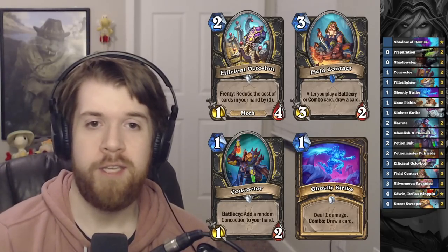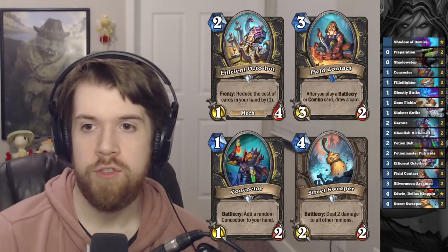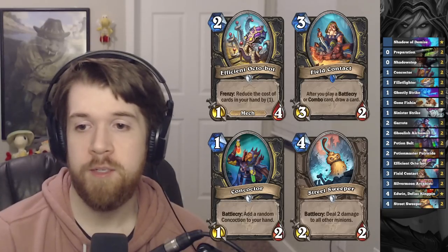Finally, we have the hottest anti-aggro tech of 2023: Street Sweeper, which deals two damage to all minions in play, and pairs pretty well with Shadow Step. It also doubles as an activator for Efficient Octobot.